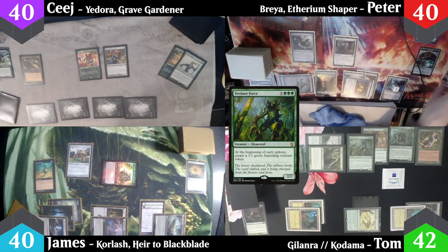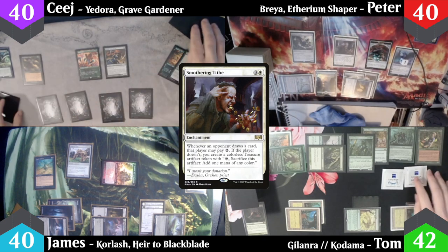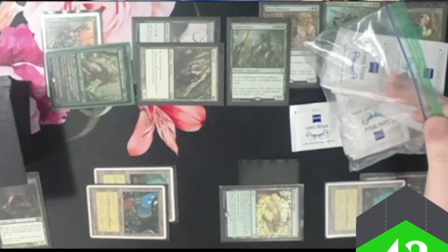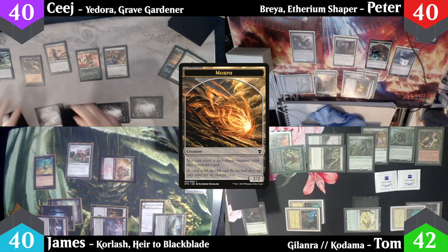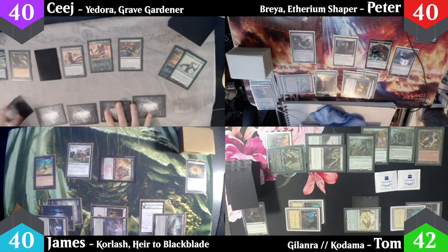CJ untaps and I get a 1/1 Saproling from Verdant Force. He draws and Smothering Tithe triggers again, which does not get paid, and Peter makes another treasure token. CJ casts a Birds of Paradise, then casts a morph creature face-down and passes the turn.